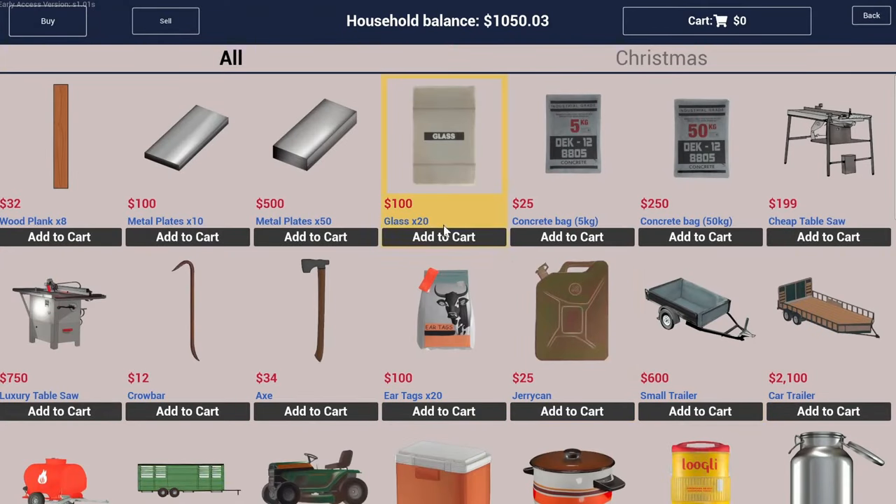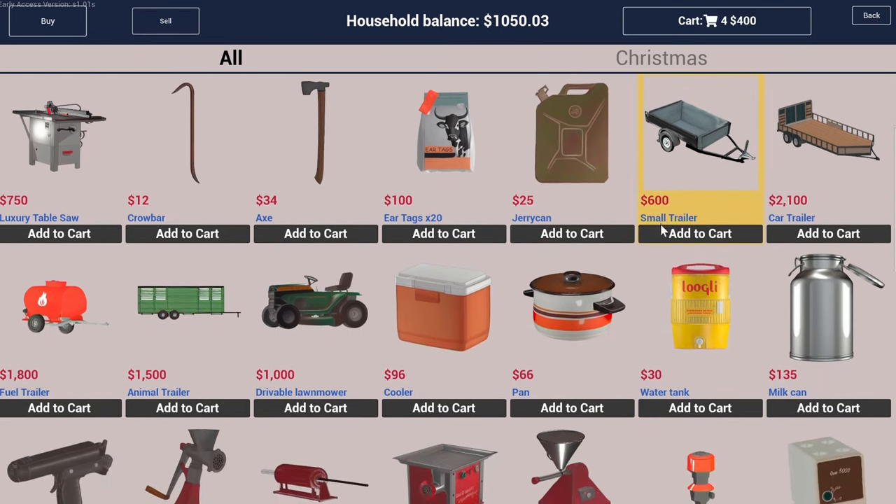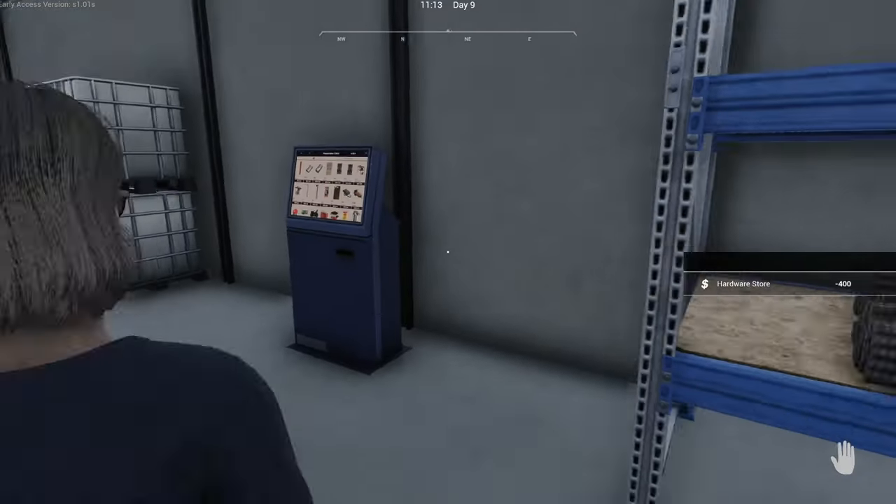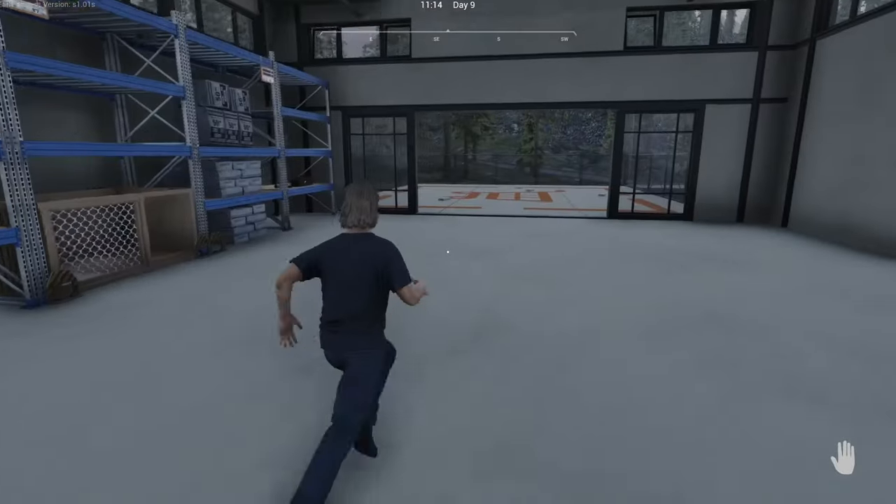Let's see if we need glass. I need fifty of them, so I'll do sixty — because we're going to need some for the roof too. Twenty, forty, sixty, eighty. We'll do eighty to start with, because we're going to need it for the roof too. And the planks, I'm going to just build my own. This will get us the glass we need.